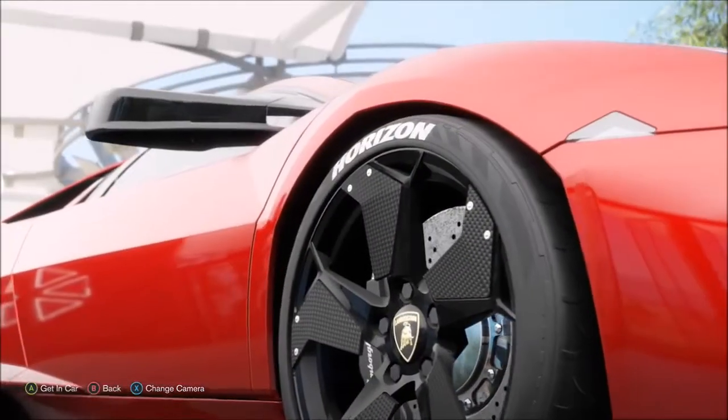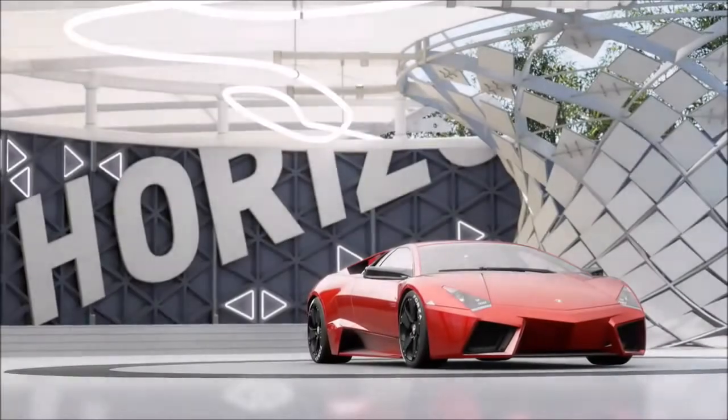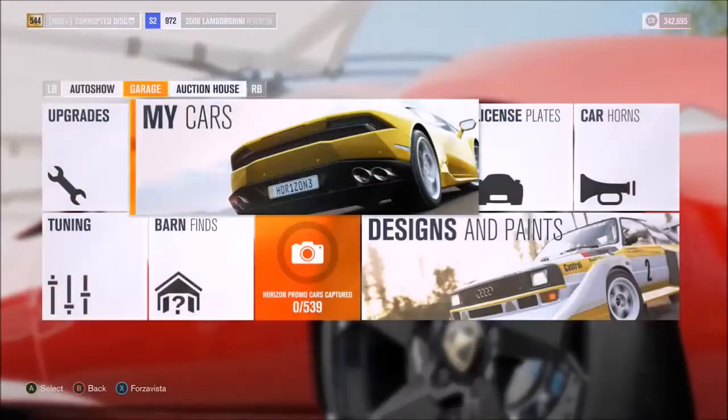Hi again guys, and welcome to another Forza Horizon 3 speed build, this time for a pretty exclusive exotic car, the Lamborghini Reventon. Kind of like a Murcielago in a fancy suit, if you will.